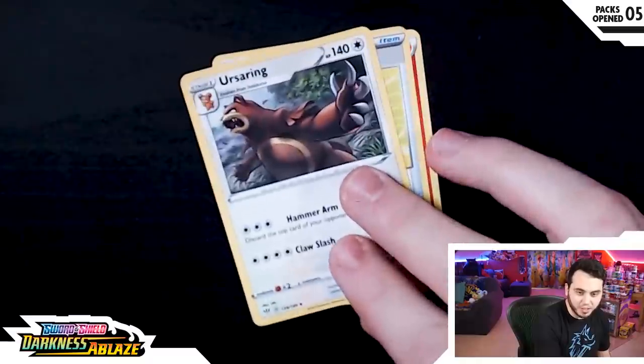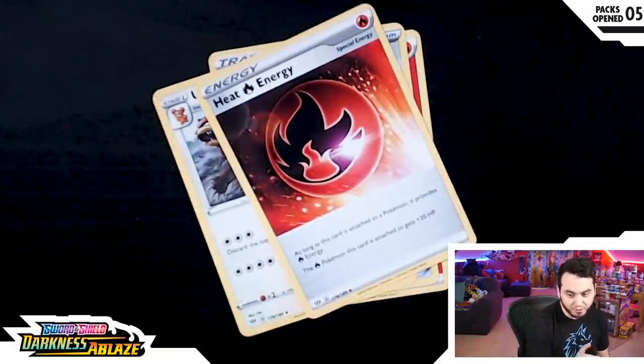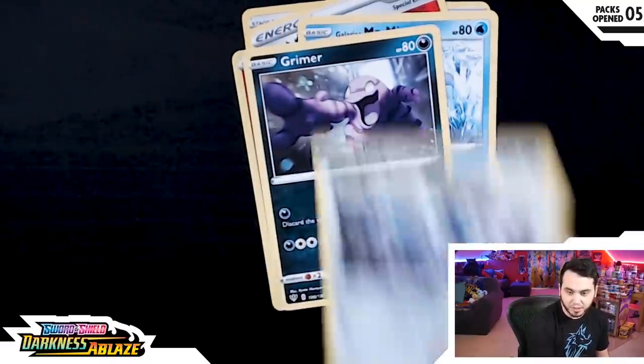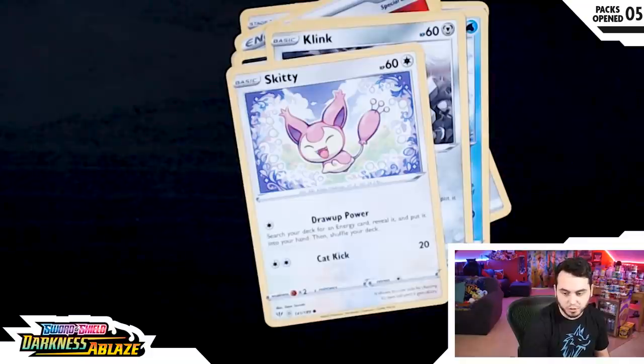All right, we got OldPC — that's how good this is going. RacerJ, thanks for the sub. We got an Ursaring here. Darkstrix, what's up, thanks for the 42. Heat Energy — not a Fire Energy, this is a Heat Energy. We got another Galarian Mr. Mime, which I can already tell I'm not going to like. Am I opening cards? No. I'm showing off cards I opened months ago just because I'm bored.